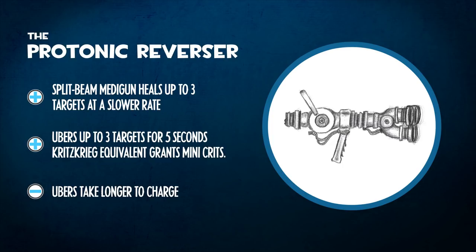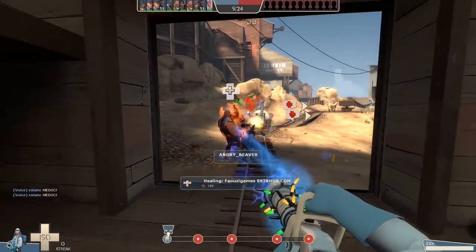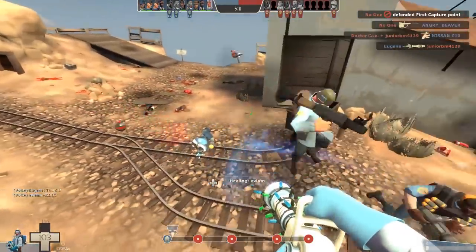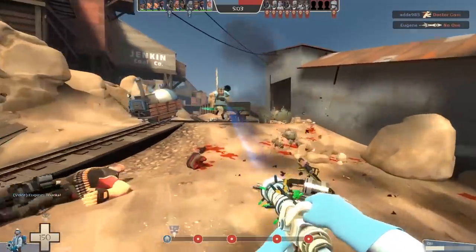Concept number one: the Protonic Reverser. I do enjoy making up names for these weapons. So what is this thing? It's a split beam medigun that heals up to three targets at once. This was the one I was most worried about — it's a pretty standard idea — but I quite like being able to heal multiple targets at a slower rate. The uber takes longer to build, but once you do build one it packs more of a punch if you coordinate it with several teammates. There could also be a Kritzkrieg version which grants mini-crits to three players — that would be very cool.